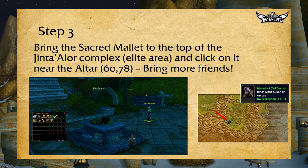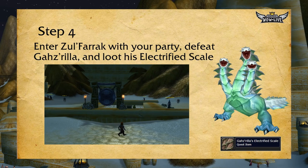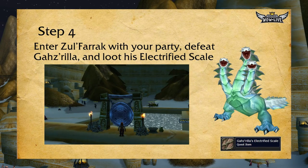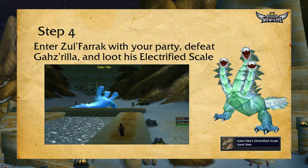Once you reach the top of Jintha'Alor, you'll find an altar near a cave system at coordinates 60, 78. If you click on the mallet in your inventory near the altar, a cast bar will appear, and at the end of the cast time the Mallet of Zul'Farrak will be in your inventory. Now it's time to pack your bags, jump on a zeppelin or boat, and head back over to Kalimdor. Enter Zul'Farrak with a party of five, and if anyone in your party does not have the Gazrilla quest — tasking you to pick up his Electrified Scale — make sure they get it now in the Shimmering Flats before you enter the dungeon.